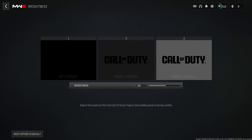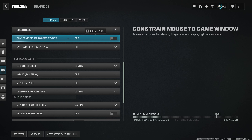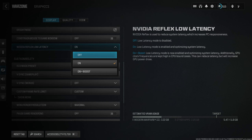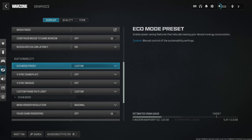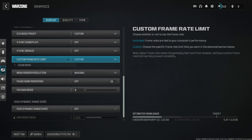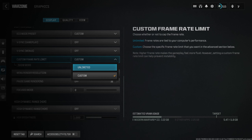For Brightness, I would recommend turning this up to 55 — it just makes the game a little brighter in dark environments. Constraint Mouse to Game Window I have turned off. Nvidia Reflex Load Latency reduces your system latency, so I would recommend having this turned on. Eco Mode Preset is on Custom. V-Sync for Gameplay and Menus is disabled. For Custom Frame Rate, if you want the most FPS, set this to Unlimited.